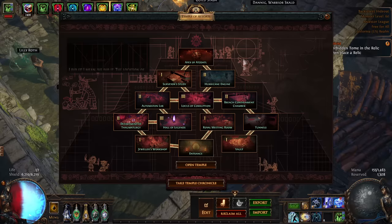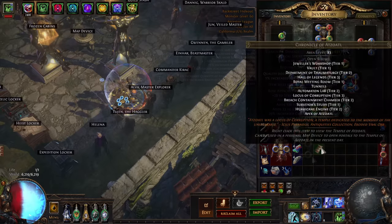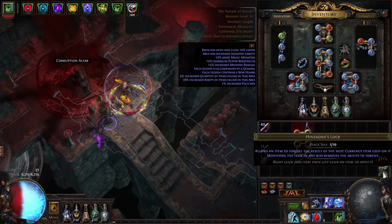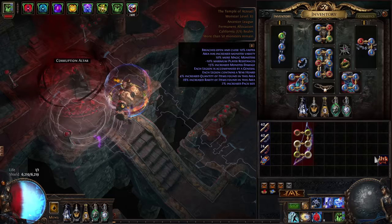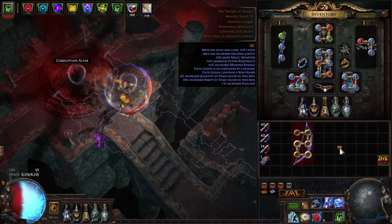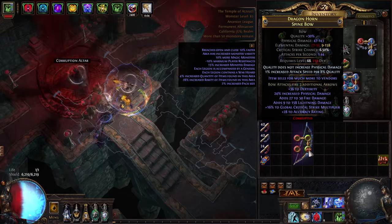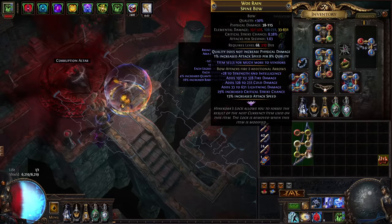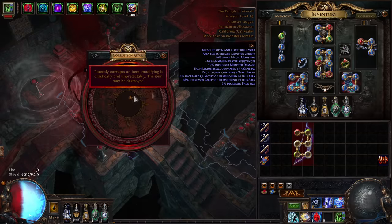It took me about 15 minutes to get a Locus of Corruption on my own without buying it — we're making this from scratch. So we're going to put the Heinecora's Lock on. Let's see what a plain Vaal Orb would do — as you can see, it would break it into a bad rare. So a regular Vaal Orb would break it. We can now predict this without burning the item. Let's see what the Double Corrupt would do.